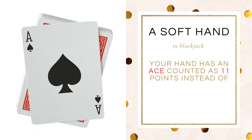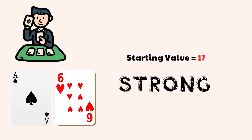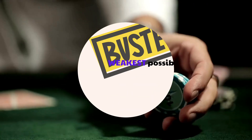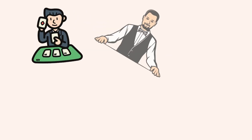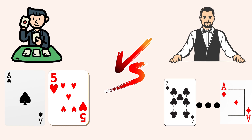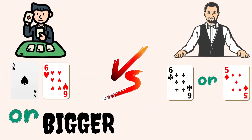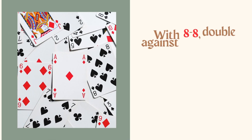With a soft hand, double with ace-6 or higher against a dealer 5 or 6 — this aggressively capitalizes on your strong soft hand. A soft hand means your hand has an ace counted as 11 points, giving you more flexibility since it can't bust on the next card. When you have ace-6 or a bigger soft hand, you are starting with a strong value of 17 or higher. If the dealer is showing a 5 or 6, they have one of the weakest possible starting hands and will very likely bust trying to improve.